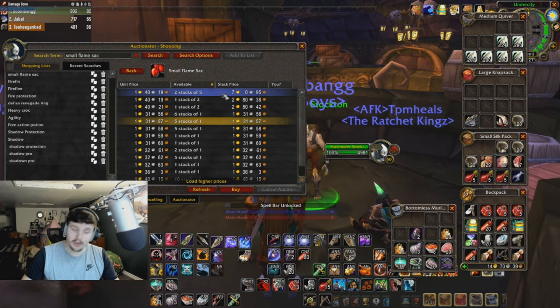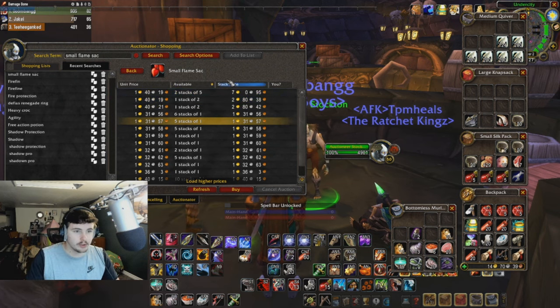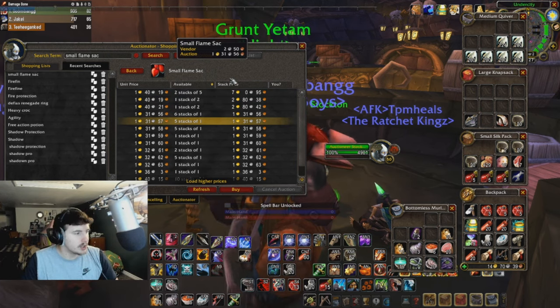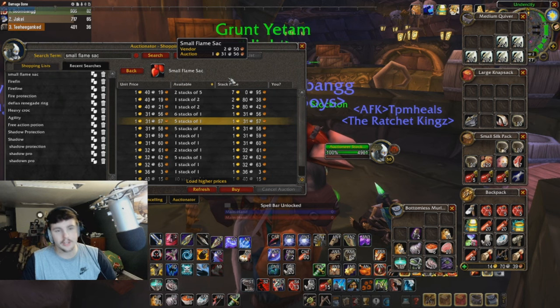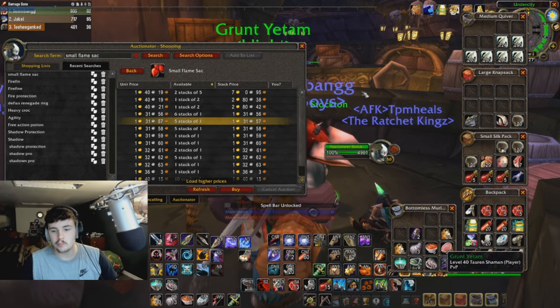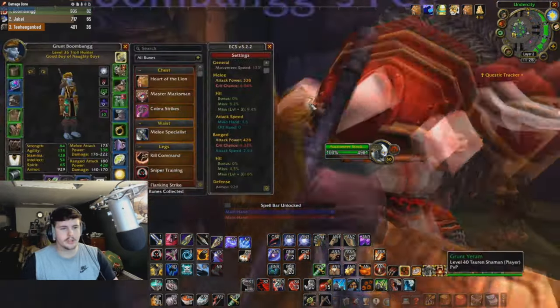You might even make more money if you just sold your sacks raw rather than crafting the potion. Let's see — so five sacks means you're making six and a half gold. I personally got seven sacks in 30 minutes in the area I just showed you. So it's a pretty lucrative farm.